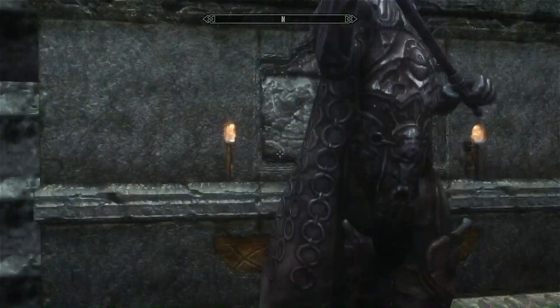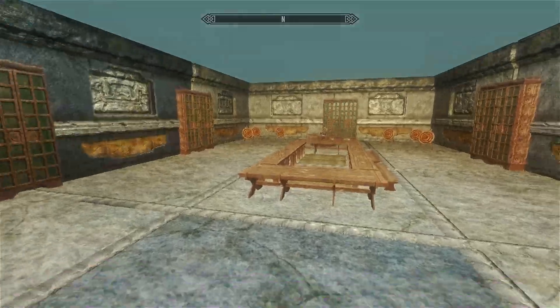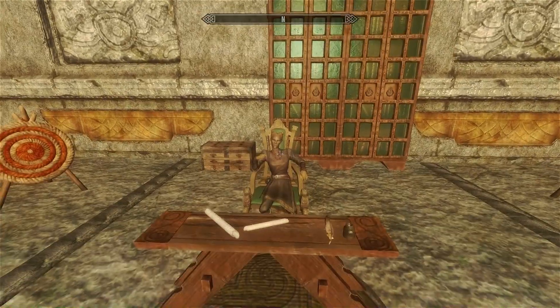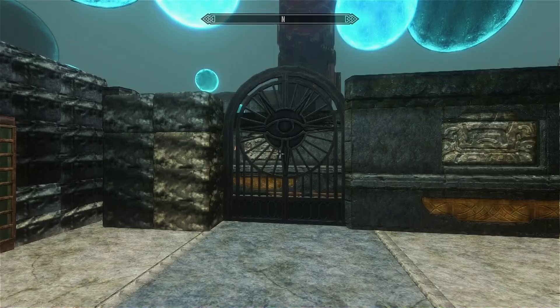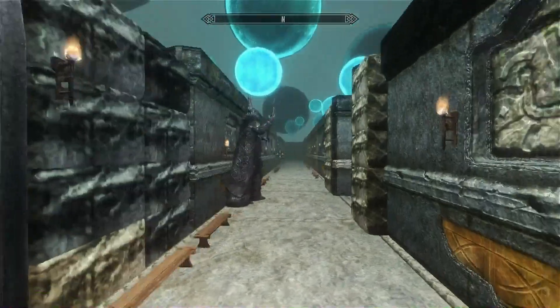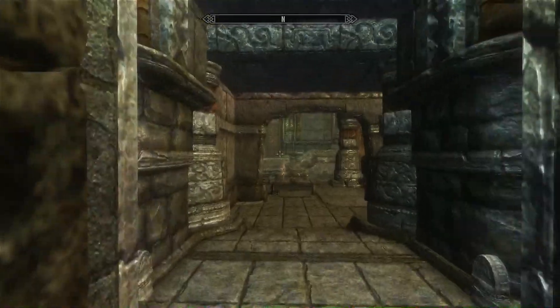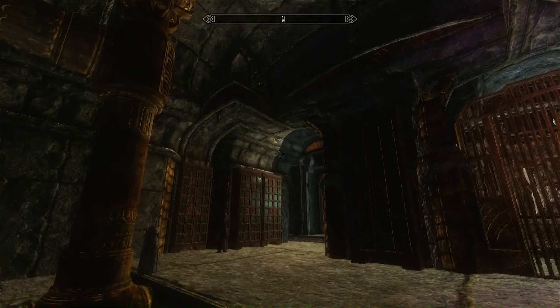And in this corridor, you can see it's huge — on either side it keeps going. But they're basically just these rooms with classrooms, and often there's an NPC here you can talk to. And there's a library on the other side, for example. So this really shows how huge this mod is — it's just endless rooms you can explore. But that was pretty much it for the main hall.